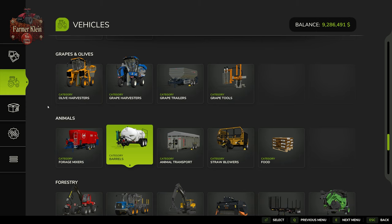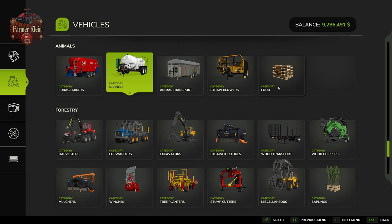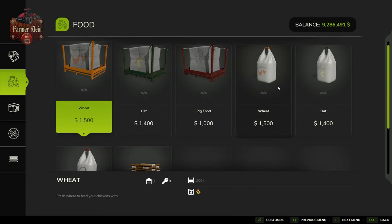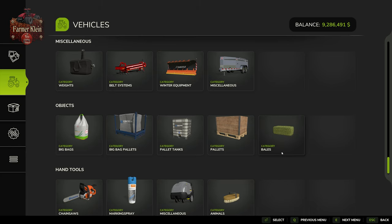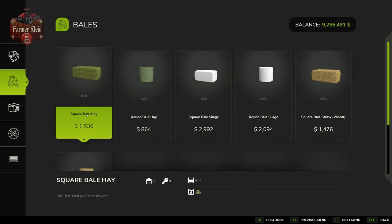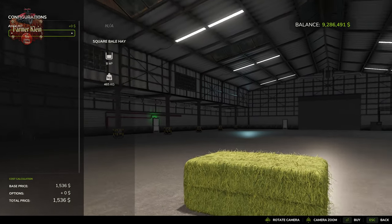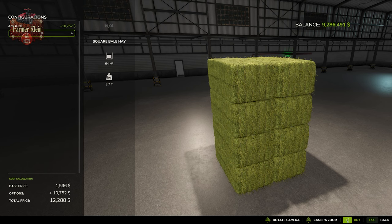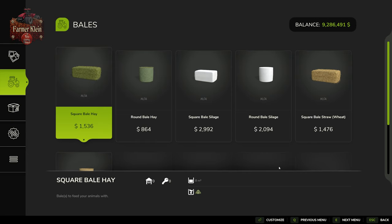Back to the shop — if you want to make sure you can feed these animals from the outset and you don't have hay right away, you can come to the shop and actually buy it in. Go to objects, category bales, and we can buy square bales of hay or round bales of hay — decide which bale you want and how many, up to eight at a time. They'll spawn over the shop and you'll need to transport them back to the farm.